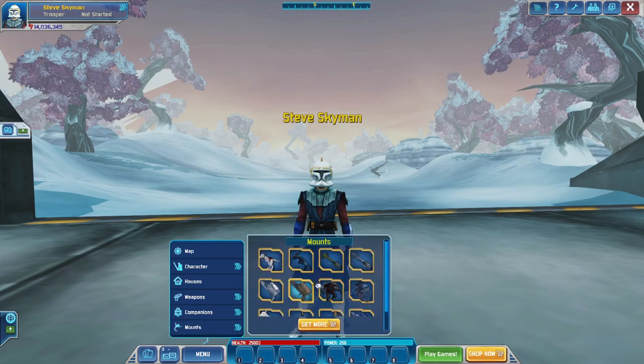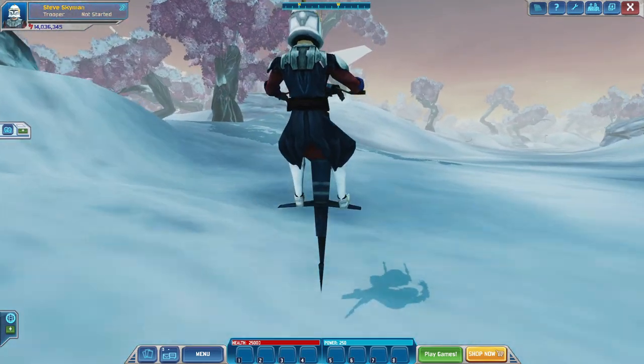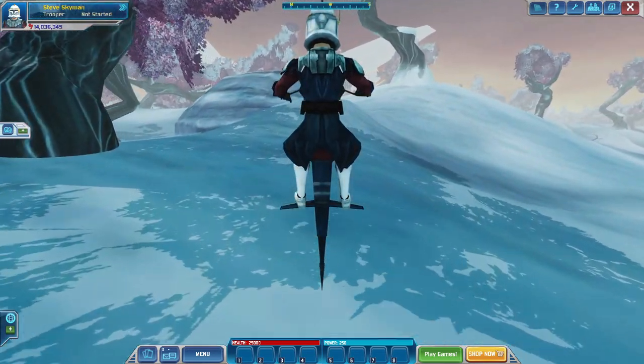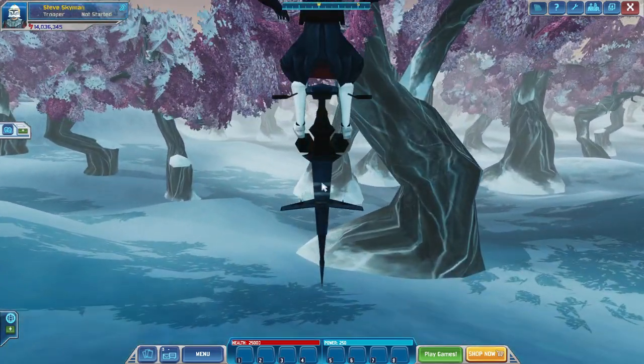But first, before we do that, you will need a staff, because the staff is the highest jumping mount. And to get over a red security wall, you will need the staff.